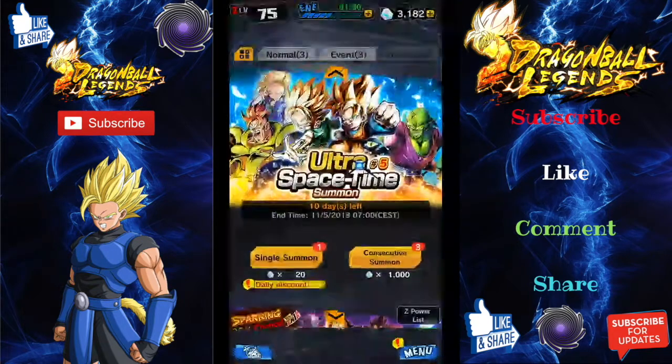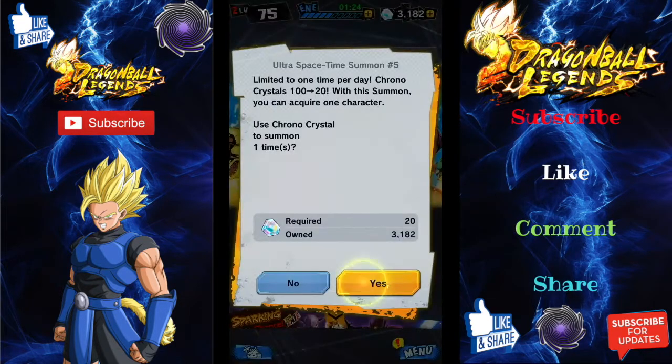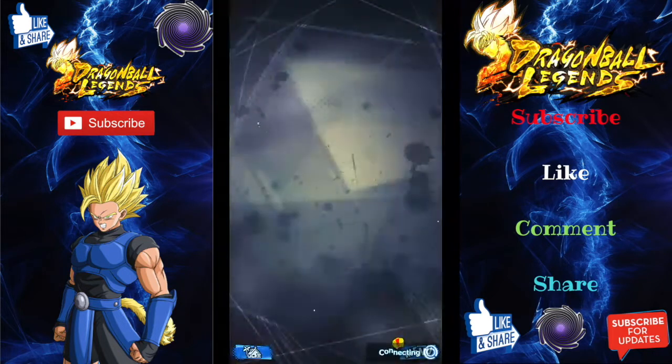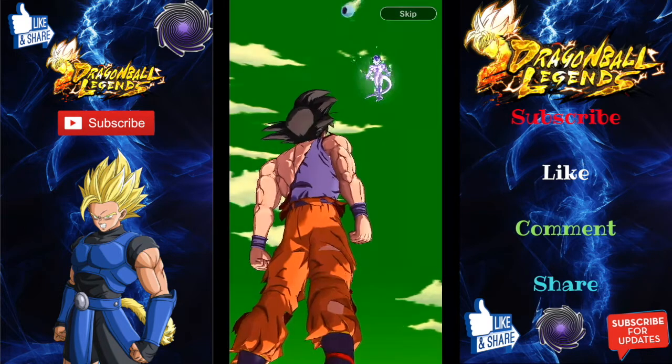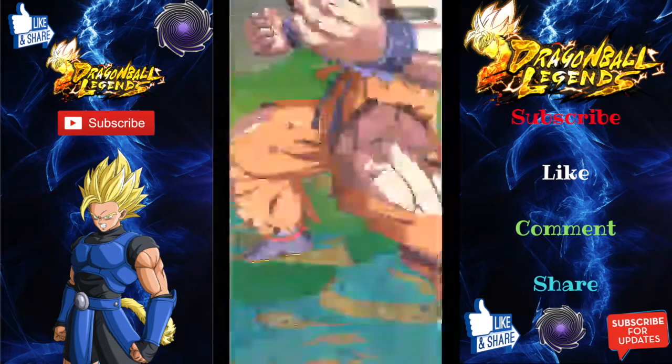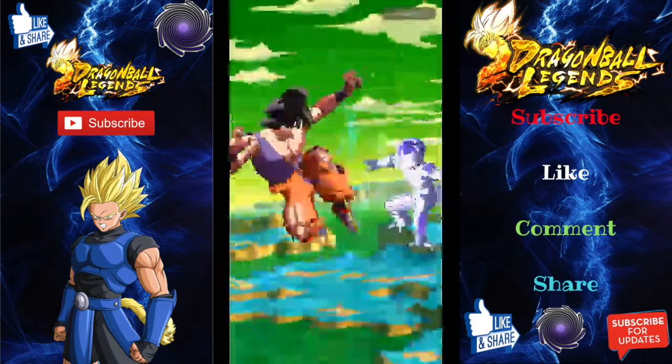We have another daily summon on the Ultra Space Time banner, which does finish in 10 days. If you want any of the characters on this banner, be sure to summon on it. I need character 16 — in the other videos I've been complaining about needing to get him. To be honest, I don't want to get him today, but if I got him I wouldn't complain. It's not going to be the end of the world because we want to save our luck for the major banner.